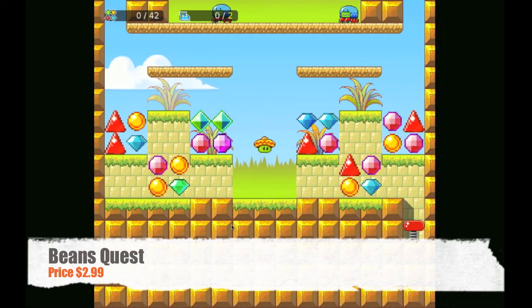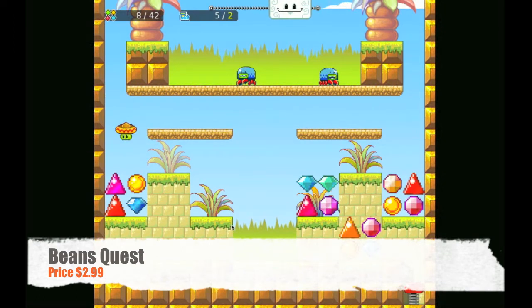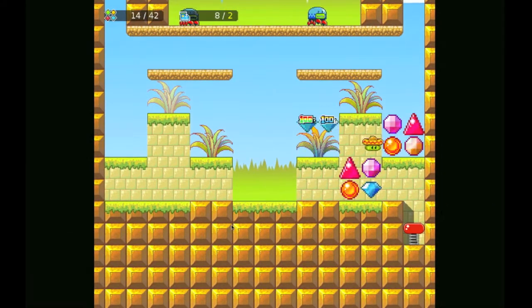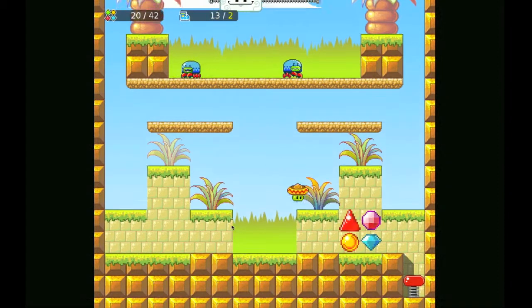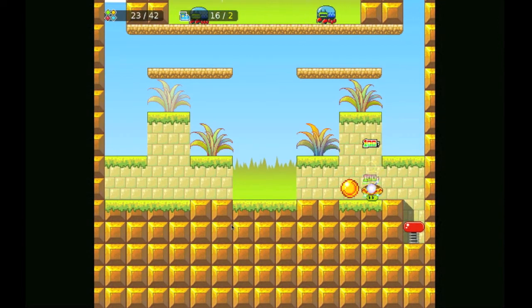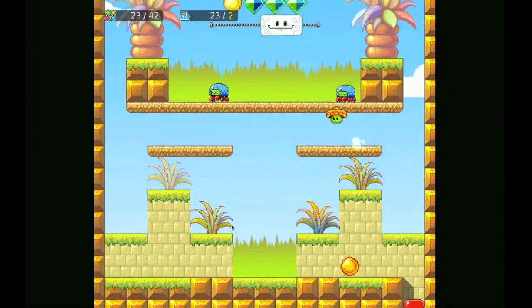So we're on stage 1-6. As I told you in the previous video, your girlfriend, wife, or fiancé — I don't really know how deep the relationship went — was captured by an evil monster. He then turned you into a Mexican jumping bean, and your goal is to get past all the levels and eventually save your sweetie from the depths of who knows where.